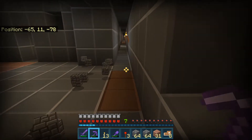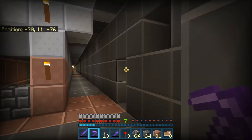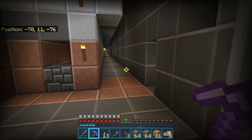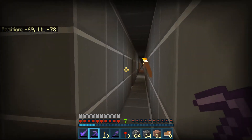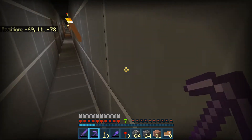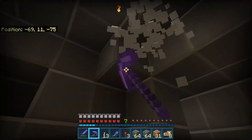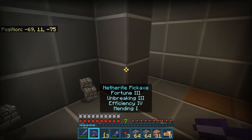I might dig these out and give it the same look as I have down there with the smooth stone and cobblestone, or I might try a different look for every 100-block mile I get. Change it up a little bit — you don't want every area looking exactly the same.